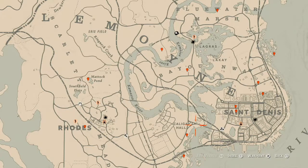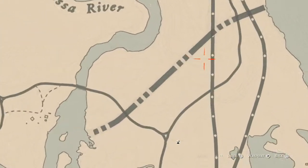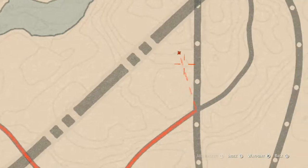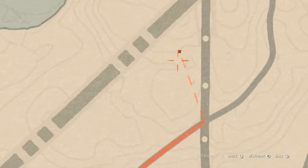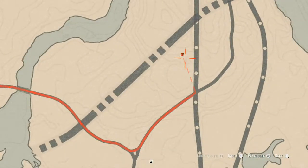Let's get to the items we'll find across the Lemoyne area of the map. Starting with one right here — pay attention to the lines in the map because that will help you find it. At this location you guys will get a Grand Corazon Madera antique alcohol bottle, right at the back of a broken-down wagon.